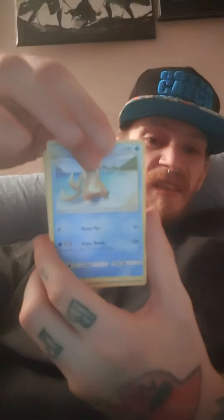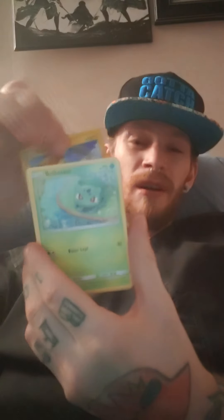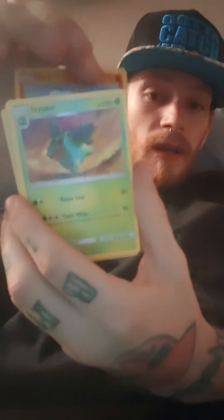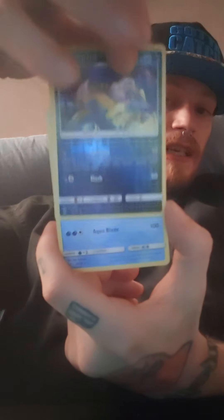We might have something awesome here - that was a full white code card. Electivire, Floatzel, Raichu, Pikachu, Volcarona - as I knock over my whole entire camera - Bulbasaur, Ivysaur, a Leopard. And the last card is a Palkia - a holo Palkia. Okay, we got a legendary. It's cool, we got quite a few legendaries.